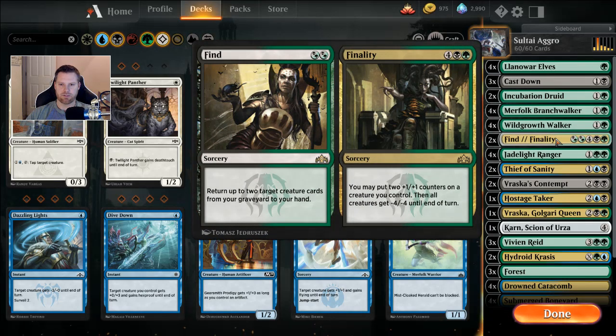Two Find // Finality. The Find side costs one black or green and one black or green — you return up to two creature cards from your graveyard to your hand. The Finality side for four mana puts +2/+2 counters on a creature, then all creatures get -4/-4. Super good board clear. You'd want to cast it on one of your bigger creatures. This will probably be used more as Find in this deck, but you never know.